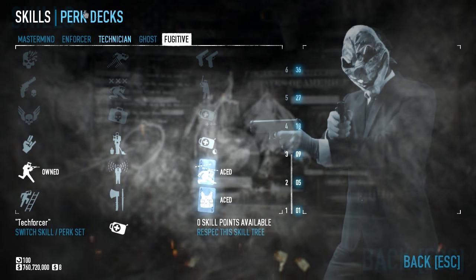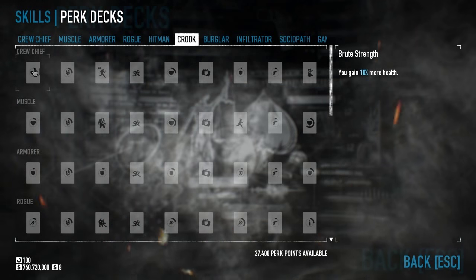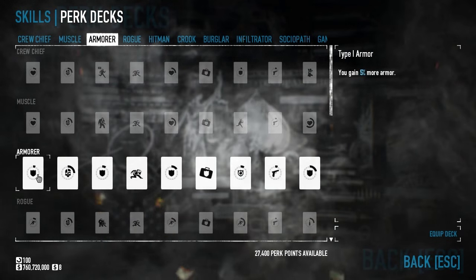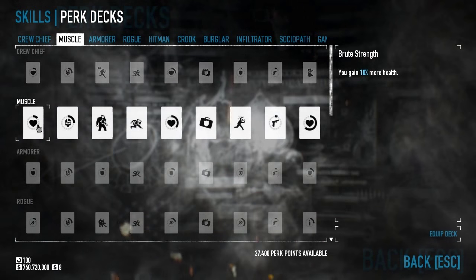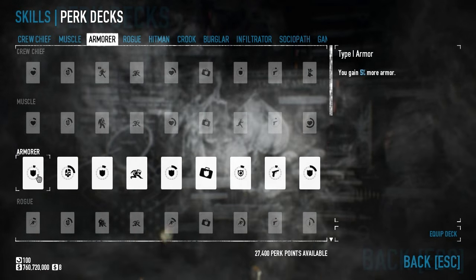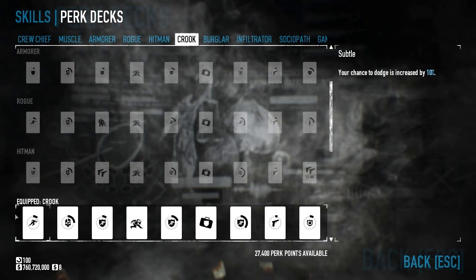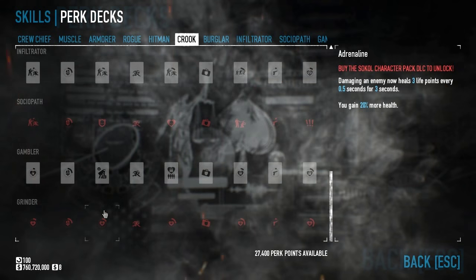Something you should be aware of are the perk decks. A lot of new players seem to neglect these, and there's really no reason not to have them. The fast version: you can dump points into these decks to unlock special perks. Each deck has a different purpose, so be sure to check them all out. Crew Chief is good for maps with lots of hostages. Muscle gives you a little more health and lets you spread panic with big guns. Armor gives you some defensive bonuses for your armor. Rogue gives you additional dodge and faster weapon switching — best used with the suit. Hitman is garbage. And Crook gives you dodge with ballistic vests. There are more than that, but those are all DLC, and I'm not covering all the perk decks in depth in this video.